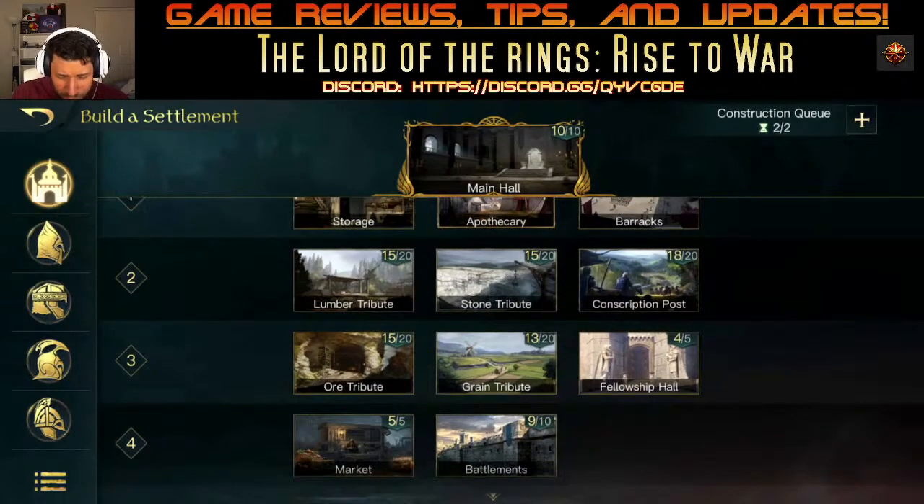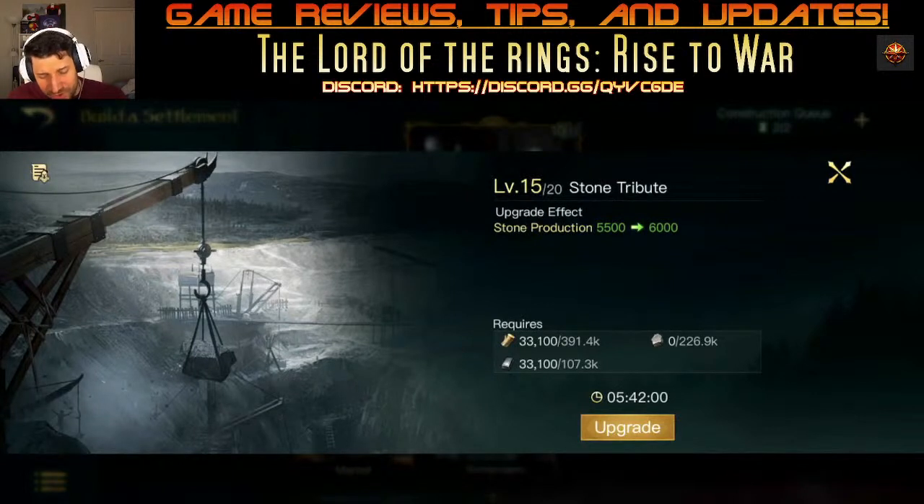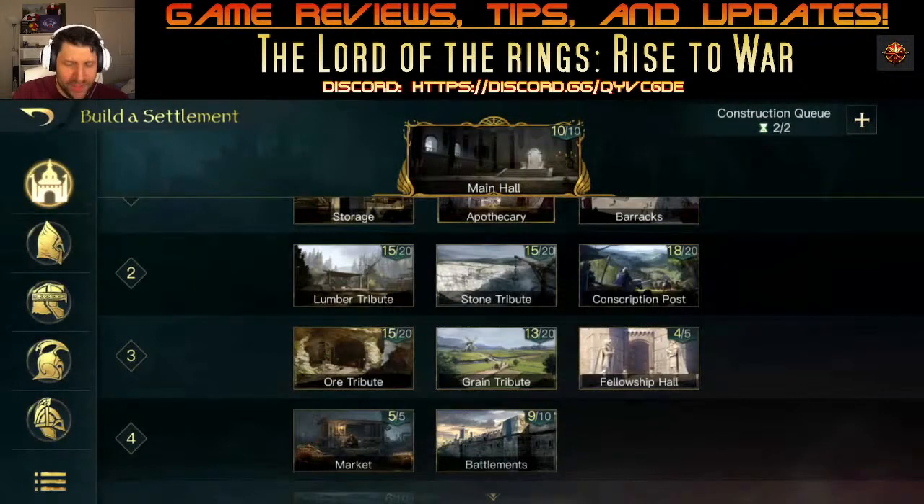For stone, lumber, or grain buildings I put them at level 13. If you use a lot of grain you can put it to level 15, but you don't need to go further — you're only getting 500 extra resources per level, meaning you miss about 2,000–2,500 per hour, which isn't much compared to what you can earn out on the field by conquering.